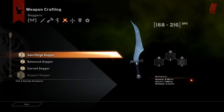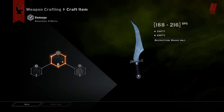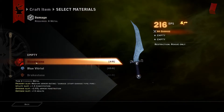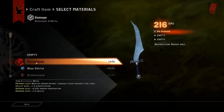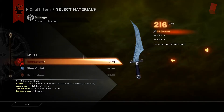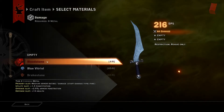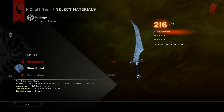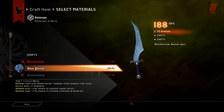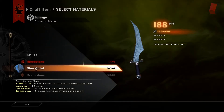For the sacrificial dagger, we'll go ahead and grab 8 metals. If we had enough, you see that we would be at 216 DPS using a tier 2 common metal, Bloodstone. However, since I don't have enough of that — we would have needed 8 — we'll look at the blue vitriol instead, which is actually a tier 1 common metal, and that puts us at the lower range for the DPS.